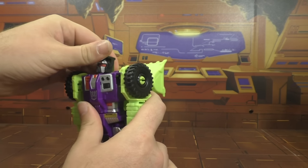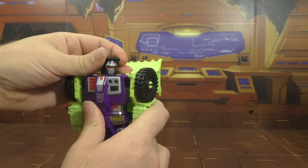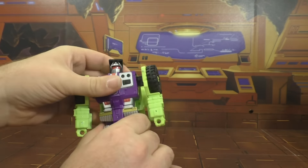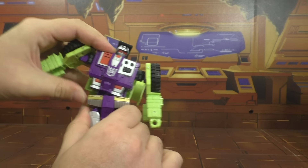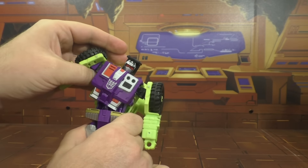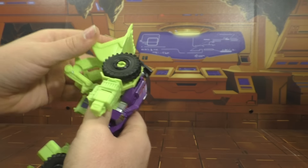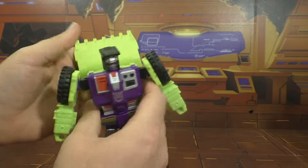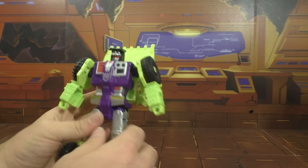The head is on a ball joint, so you get up, down — a little bit more down than up — and side to side. Good range of motion there. He's got some waist articulation, which is more for transformation. You got the big scoop on the back that you can angle how you want. I like to have it up like that because that's more Scrapper-ish.